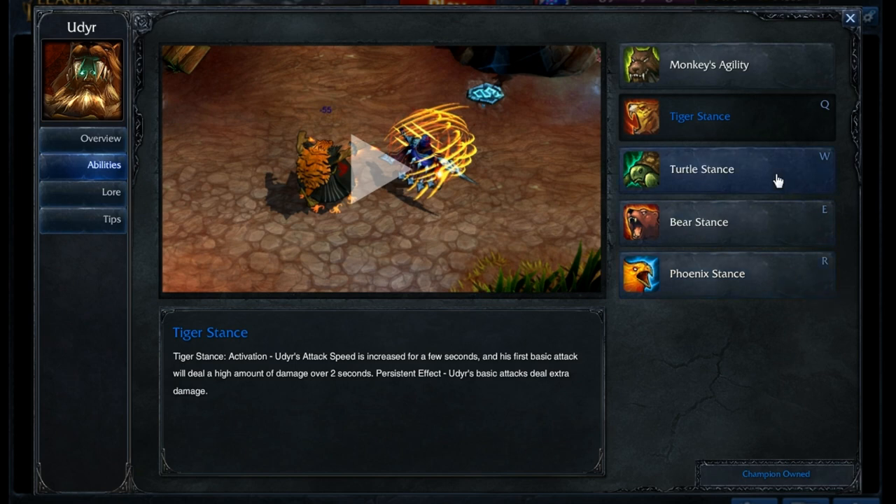Turtle is good if you're going really defensive. We will be building Udyr fairly defensively but with some damage in mind. Bear Stance is always important to get because of the stun and the speed boost to catch up to people. For this build, we're going to be maxing out Q first, followed by Phoenix Stance. Don't forget to put a point into Bear Stance and Turtle Stance to use those. We'll probably be maxing out Turtle Stance last because the big shield is really nice to have.